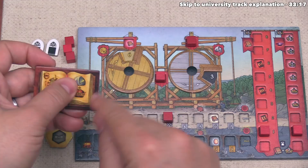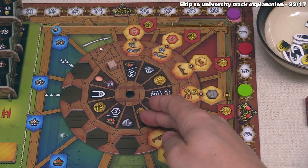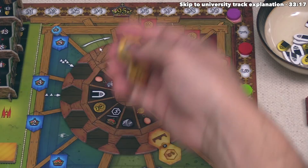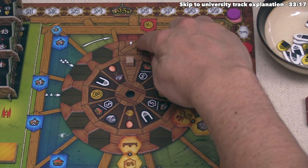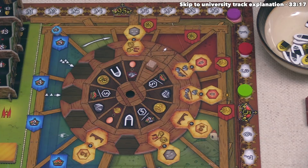Red is done with their turn and the wheel rotates. When a spot has the arrow on it, the wheel rotates one more time. That works out well for the green player — they could take a spot to get a victory point. After considering it, they think that's a good spot and take this tile, giving them one point and bringing them to five.